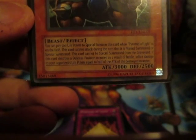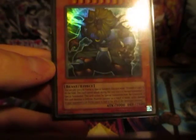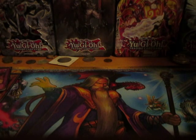This card cannot be special summoned from the graveyard, so using Call of the Haunted on it really wouldn't work. If this card destroys a defense position monster in battle, inflict damage to your opponent's life points equal to half the attack. So if there's a 4,000 monster and you make this thing 5,000 and attack it, they'll only take 2,000. Not a bad card.